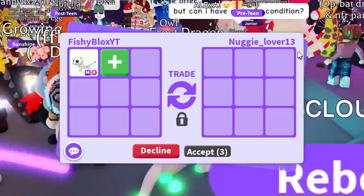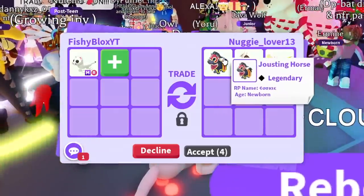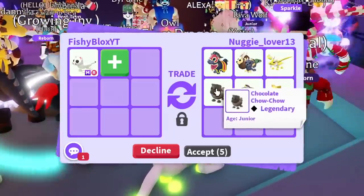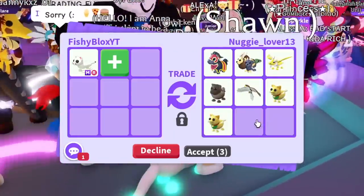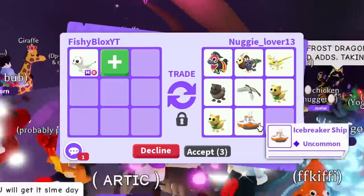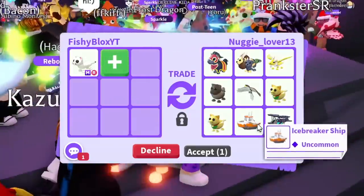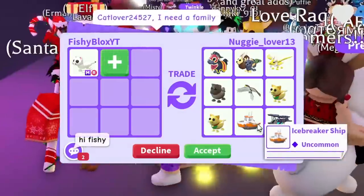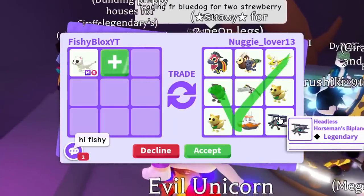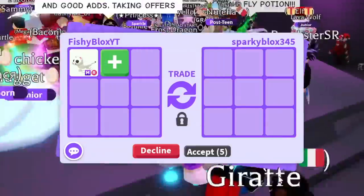Second trade is with Nuggy Lover - love the name! The offer includes some Halloween pets: the jousting horse, chimera, ancient dragon, chocolate chow chow, the hawk, some Maneki Nekos, and an icebreaker ship. Wait - where is that icebreaker ship from? Did I miss an update? If you guys know, comment down below. Also a headless horseman biplane - I know where that's from. I think I'm gonna have to pass on this though.